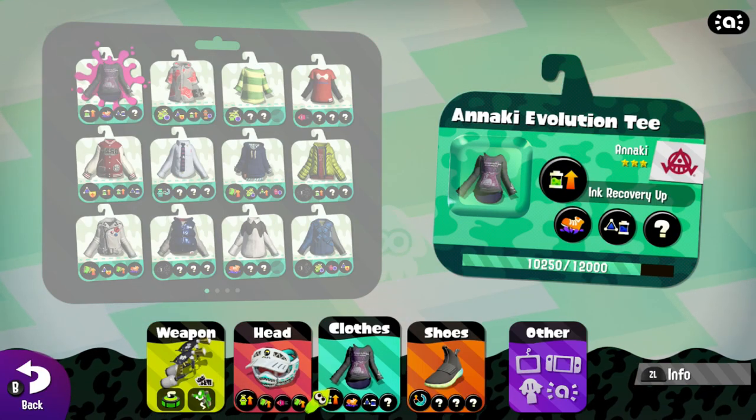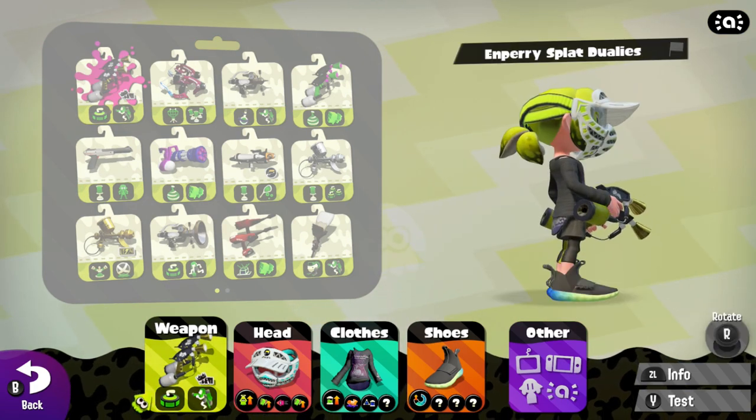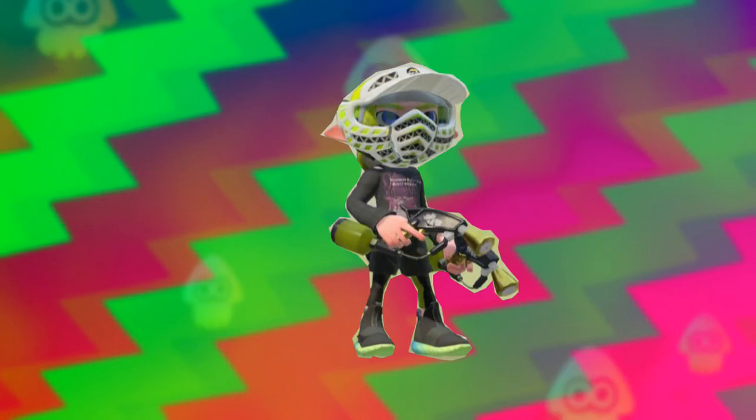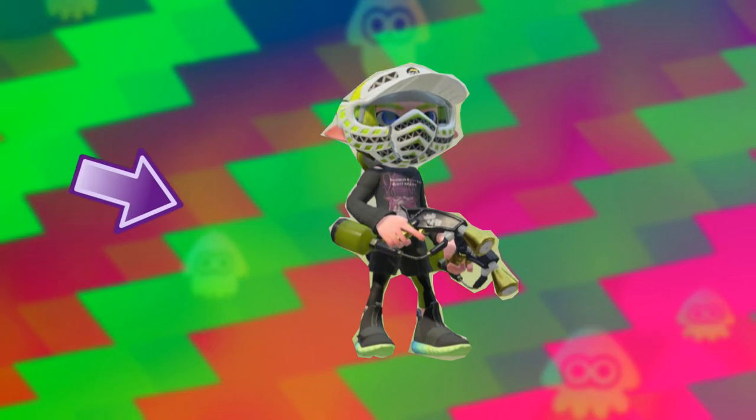If you have the paintball mask, the Anka-Eye Evolution Tee, the pro trail boots, and the N-Peri Splat Duos, you can create the evolutionary squid. Why is it called evolutionary squid? Well, that's actually pretty obvious — it comes from the Anka-Eye Evolution Tee.